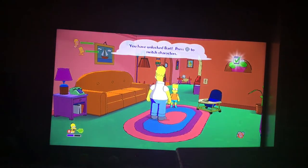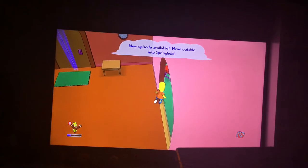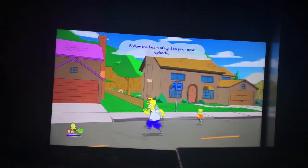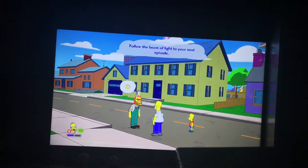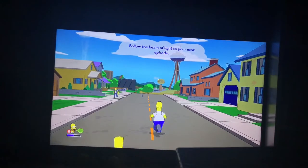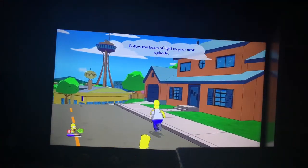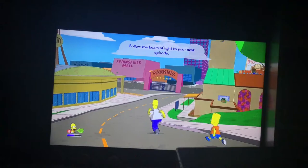Here we are at the Simpsons house with Homer and Bart. We press the directional pad to switch characters. I expect everyone to be talking about the museum. That's okay, Snake — not everyone is the same; everyone may have differences of course.